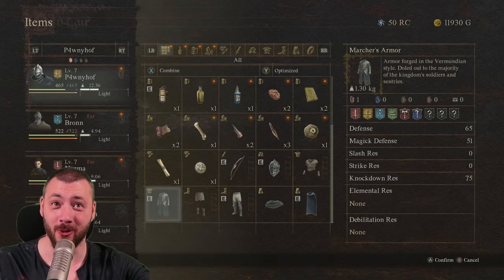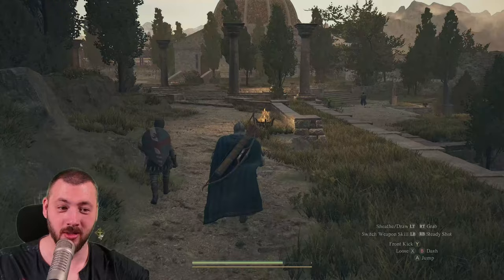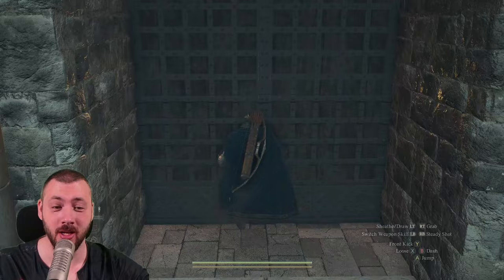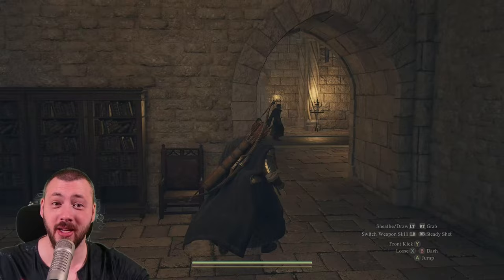You and your main pawn can both be running around in this armor. Pick up the jasper — we want every piece of money. Then we're heading upstairs into the castle grounds proper. You're allowed to be here during the day, so as long as it's daytime there won't be anyone hassling you. Now it's time to enter the castle. Straight up to the right, through this doorway, then to the left — that is the guardhouse, and here you get a second set of marcher armor for your pawn.